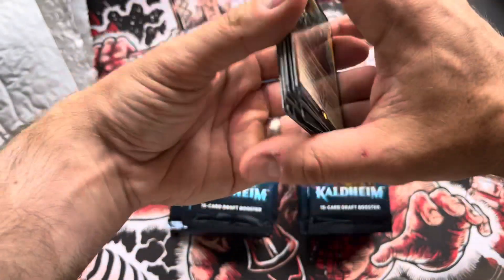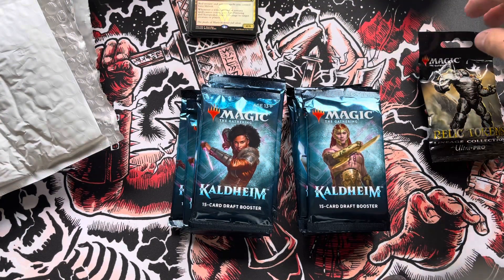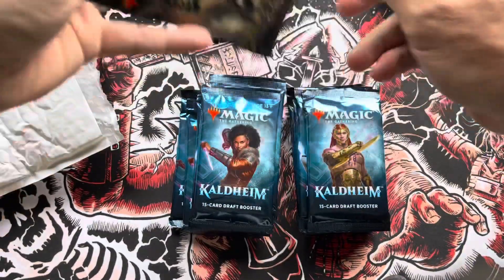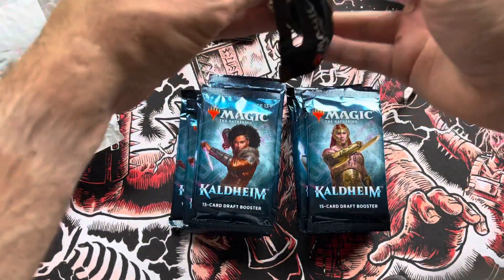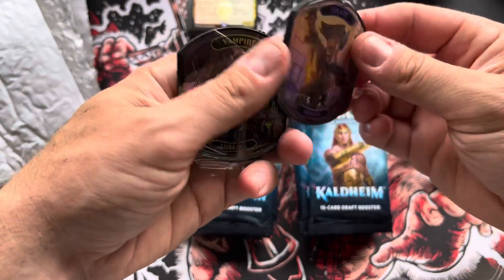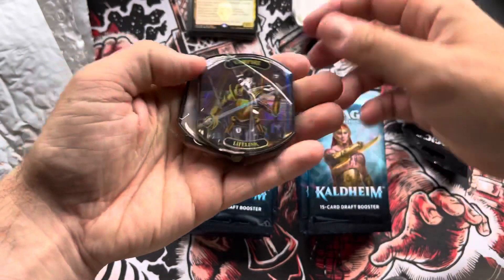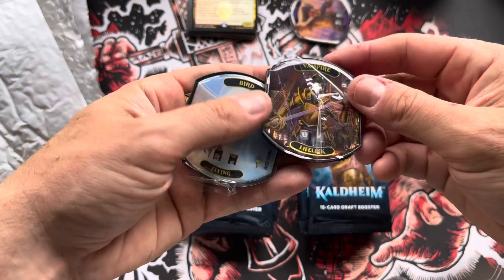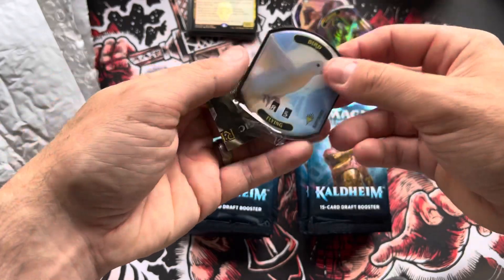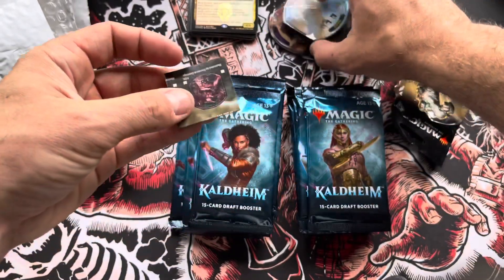Those aren't bad — I don't know if there's anything of crazy value in there because I don't really know the value on all the promos. But check out these relic tokens, I've never opened these before so I don't know what to expect. We've got a pirate — just one — oh yeah, very nice! A foil vampire with lifelink, and a bird, a flying bird, what a surprise. Those are neat.